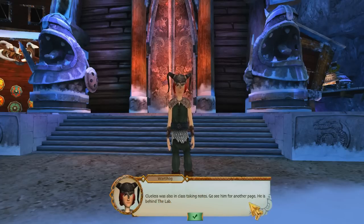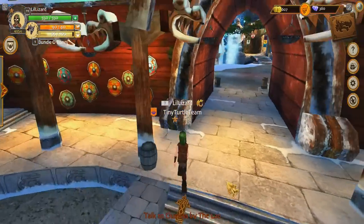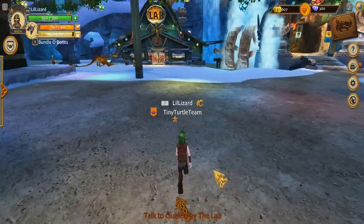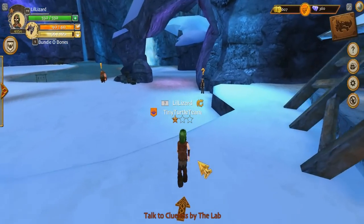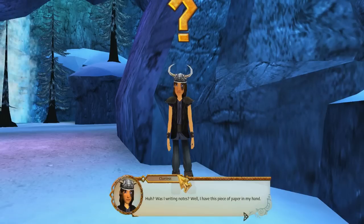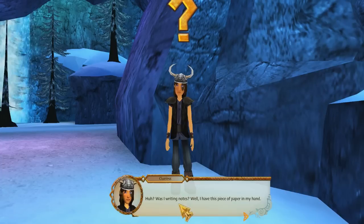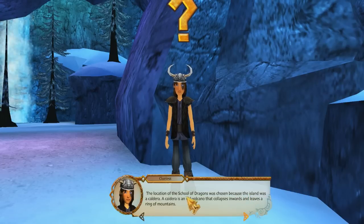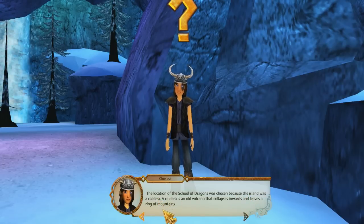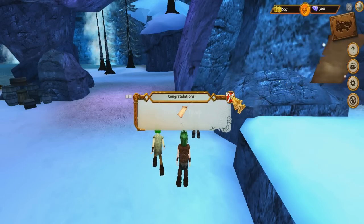Clueless was also in class taking notes — go see him for another page, he's behind the lab. I'm super excited to have my very own big Bone Napper. We asked Clueless if he was writing notes, and he has this piece of paper: The location of the School of Dragons was chosen because the island was a caldera — an old volcano that collapses inwards and leaves a ring of mountains. It's the perfect protection for students and dragons from possible enemies, so we can train in peace.